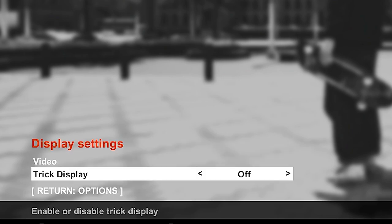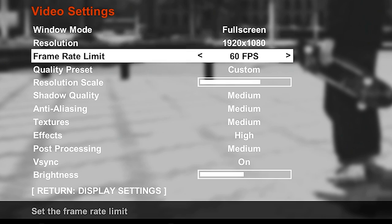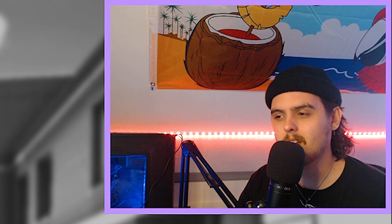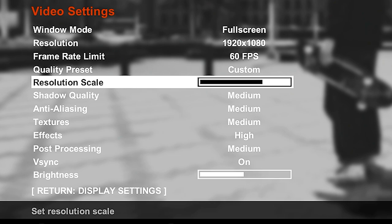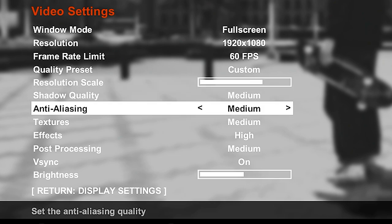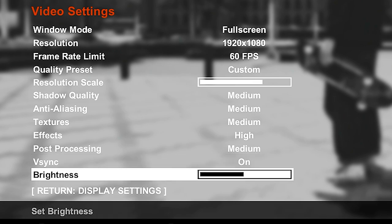Turning up ambience all the way just makes the game sound a lot nicer. Display settings: trick display is off because I like a clean display. I play on full screen, 1080p, with a frame rate limit of 60fps — there are some bugs if you go higher than that, so I'd recommend keeping it at 60. My resolution scale is at 14. Shadow quality is medium, anti-aliasing medium, textures medium, effects on high, post-processing medium, v-sync is on, brightness at 10. Having pretty much everything on medium plays best on a lower-end system. I have a GTX 970, so quite an old graphics card, but on medium Session runs extremely smooth.